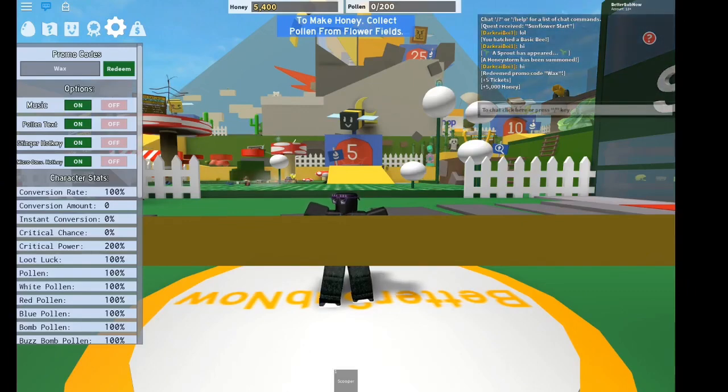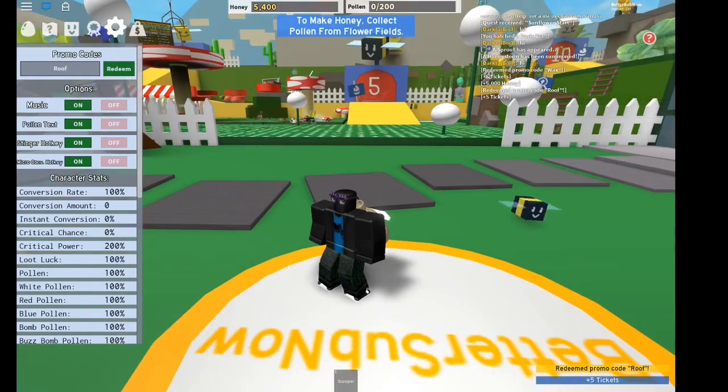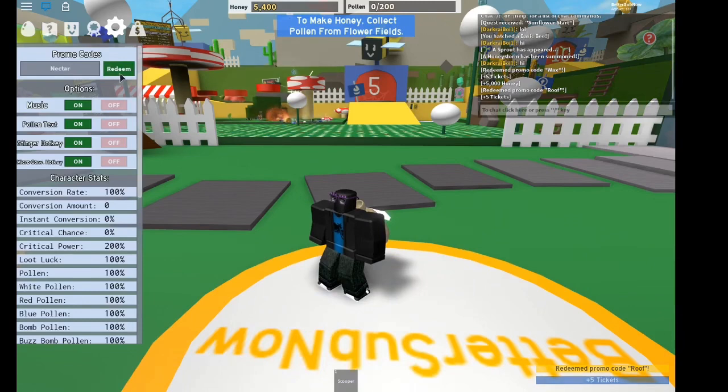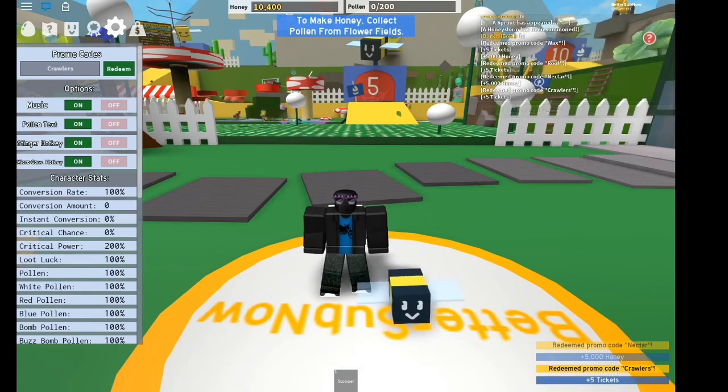So the first code is 'wax', as you can see right there. Second one is 'roof' — five tickets. Next one is 'nectar'. Next one is 'crawler'.